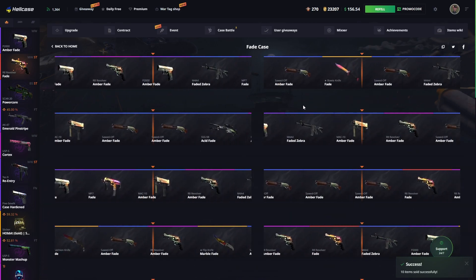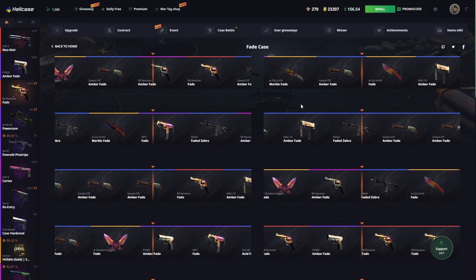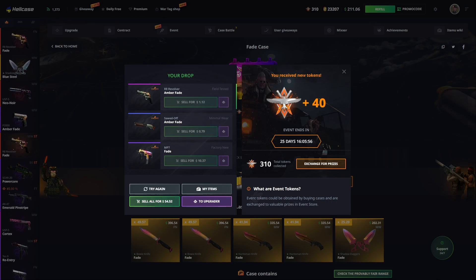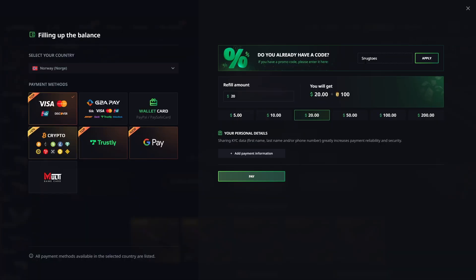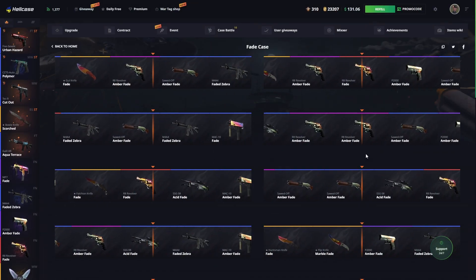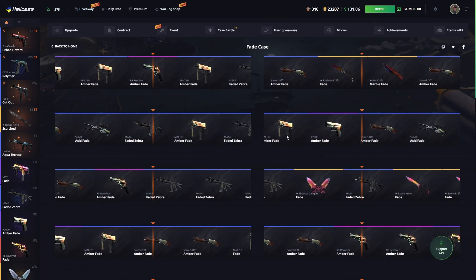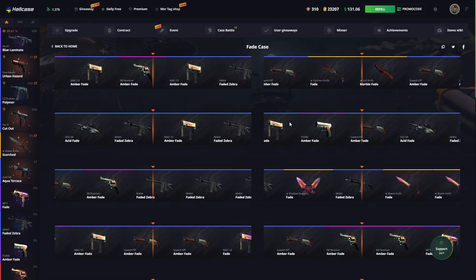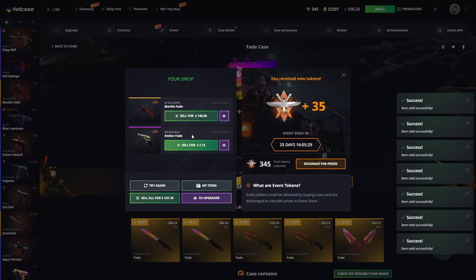Thank you for still watching — I'm going to tell you guys what you can do to fill up your balance. If you're over the age of 18 and want to try HellCase, you can use code Snack Toast — it gets you some money to open cases and a 10% deposit bonus. We're actually getting a gun knife right there — 146, not too shabby!